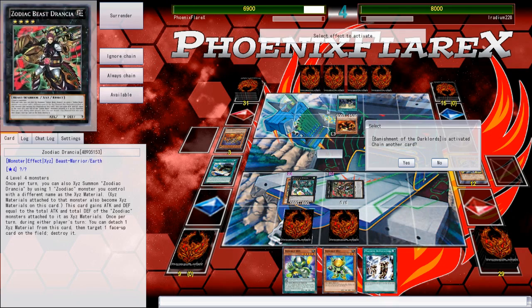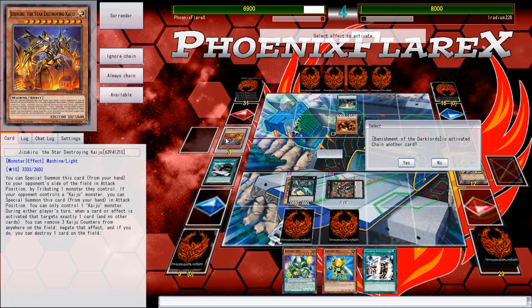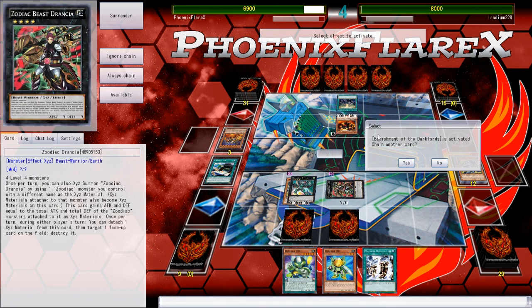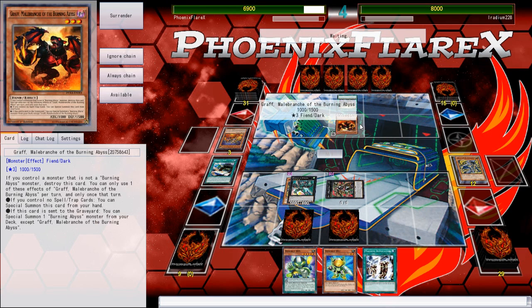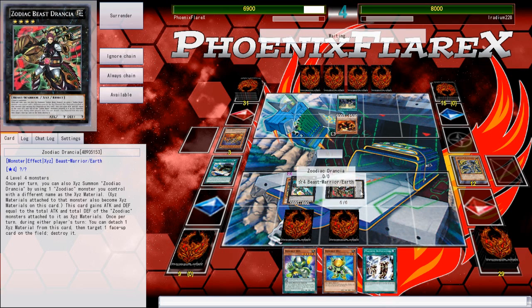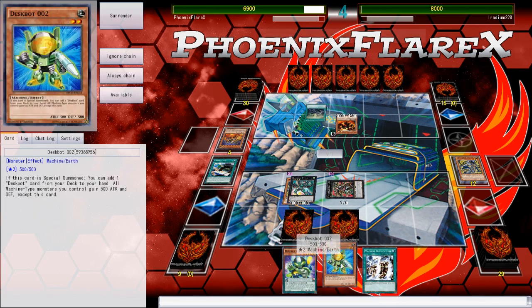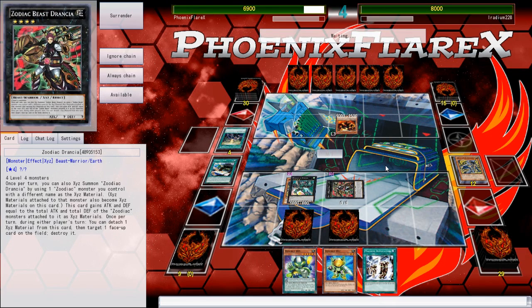Graf is going to be able to attack over Drancia. Kaiju BA Dark Lords — what?! This is actually a cool concept. I shouldn't be the one saying 'whoa, what is this?' because I'm literally playing Deskbot Zoodiac Beast — come on, I don't have the space to be saying anything other than wow. He activates this, so I'm going to Dimensional Barrier calling Xyz.